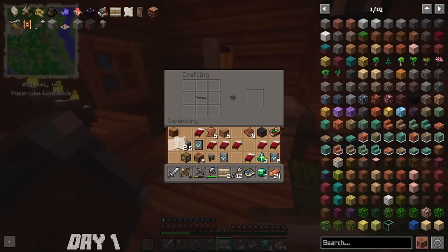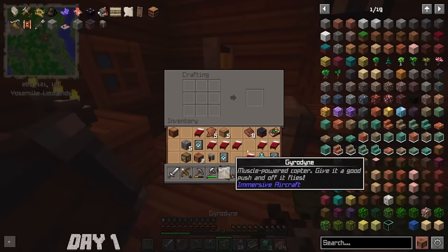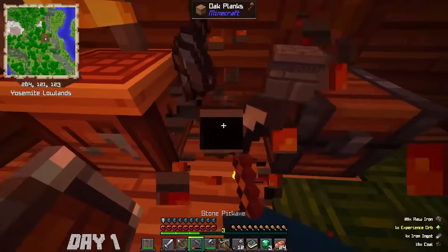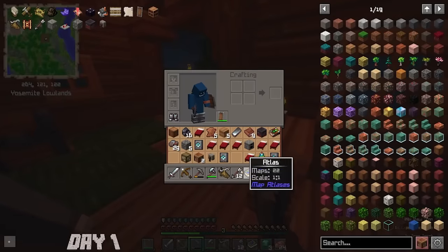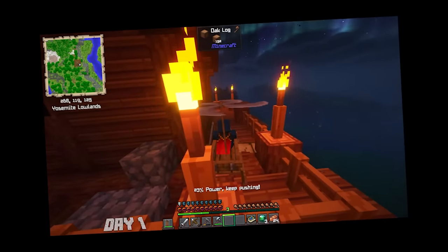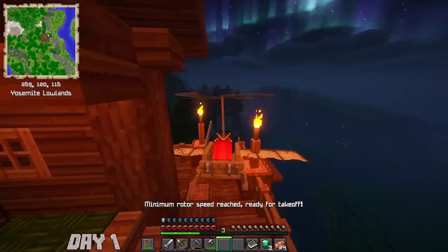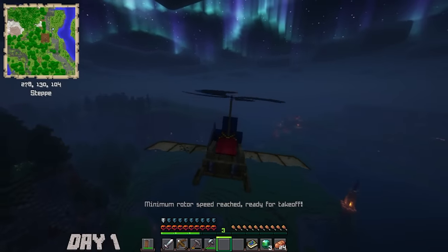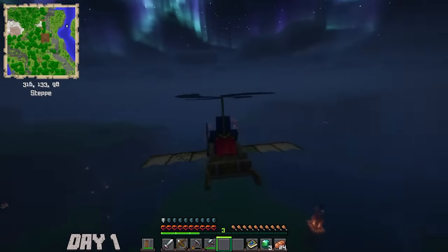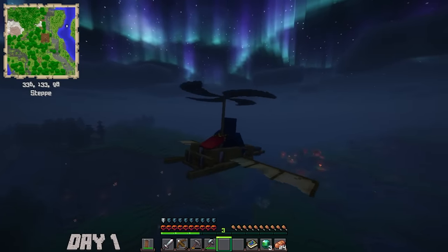We assembled everything and took to the skies on day one — how sick is that? I put the two sails in, got the two hulls, put them in as well, and there we go. It's called the gyrodyne — I'm probably gonna butcher that name — and we took off, minimum rotor speed reached, and there we go. We are flying through the skies on day one.